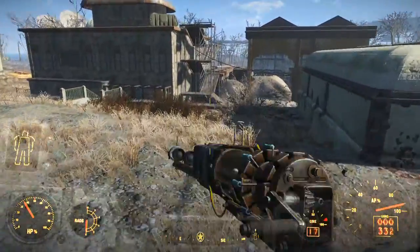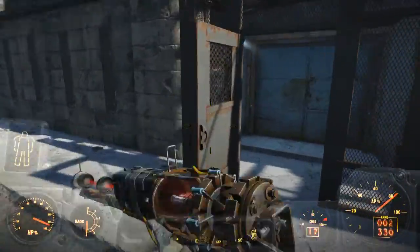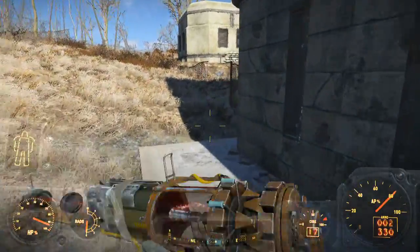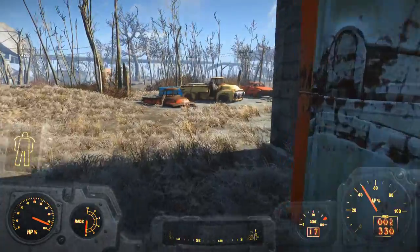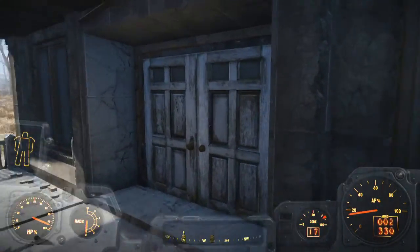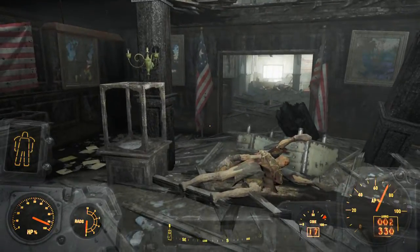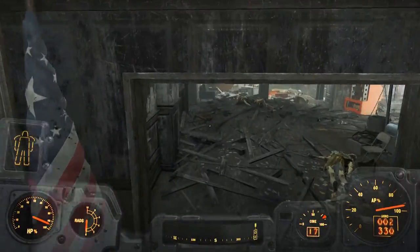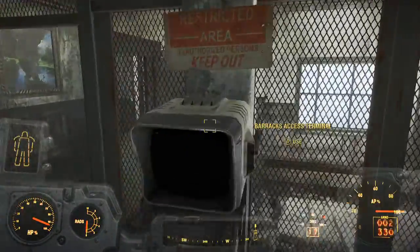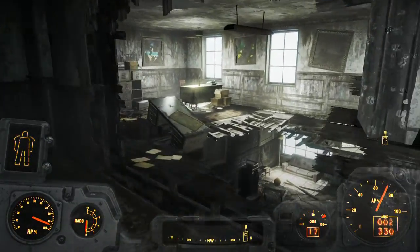Some pretty good stuff in there. Let me go ahead and heal so if I run into anything I don't die. You can either head in this way, but you'll have to have cleared out the inside first. I'll show you the actual entrance — if you come around all the way to the front, this is the main entrance. This is the National Guard Recruitment Office. I did not expect that fight with that sentry bot — I thought this video would be nice and smooth. There are a ton of ghouls to clear out.